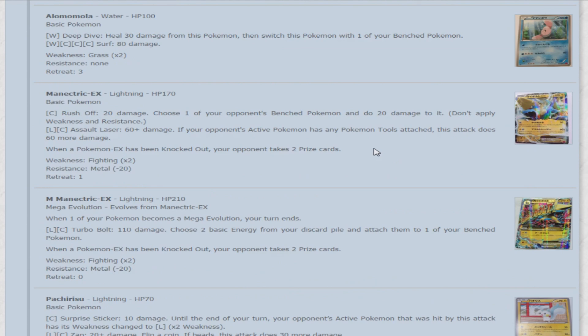Now we have Alomomola — 100 HP basic. For a water, Deep Dive heals 30 damage from this Pokemon and switches it with one of your benched Pokemon. For water and three colorless, Surf does 80 damage. And now we are moving on to our first EX cards.